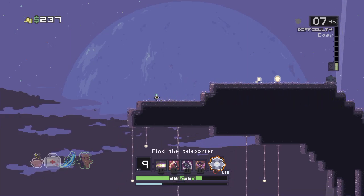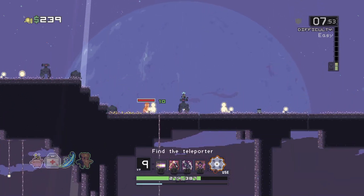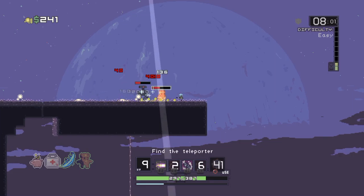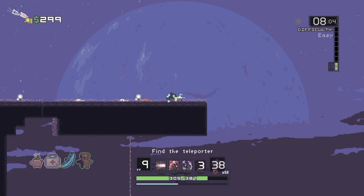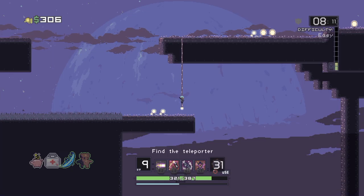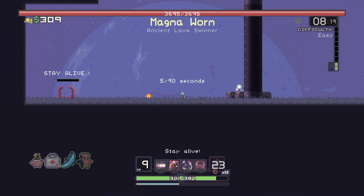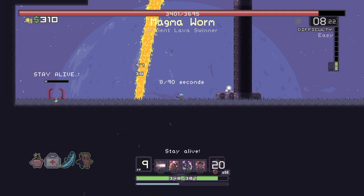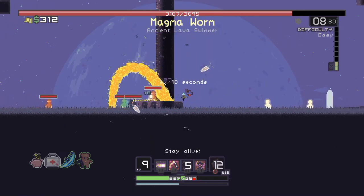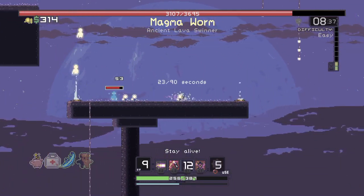I might do a bunch of roguelike playthroughs, because every run's different, every sort of level setup is different. I think we're going to have to go up there and round. It's these wee bastards I hate. Let's see if I can jump over here and get across — yes. And then we can maybe go up to the top here. There's a lot more jellyfish in this level.